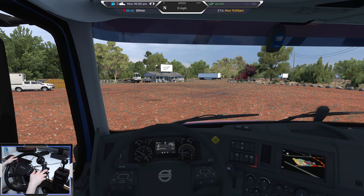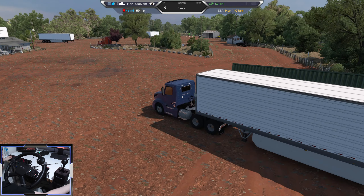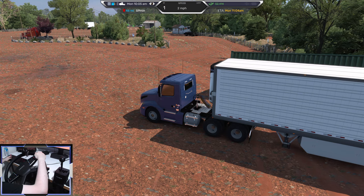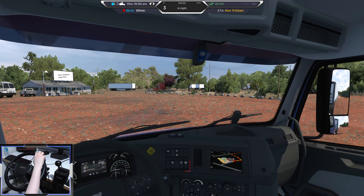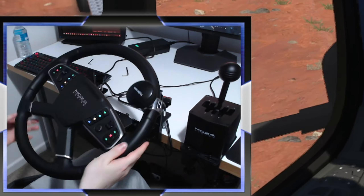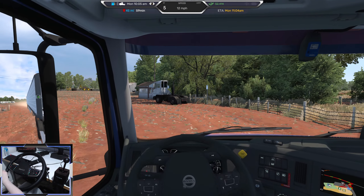Let's start this bad boy up. Lights on and we've got to work our way out of this yard. Now I'm using my Moza TSW truck wheel — you can see it down the bottom left of the screen. I'm really enjoying it. I've even fitted a little knob so I can very easily park with this wheel.